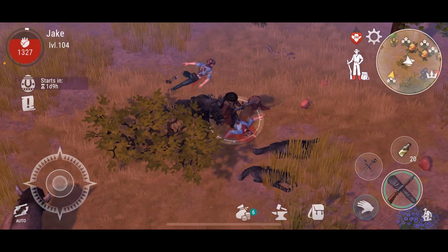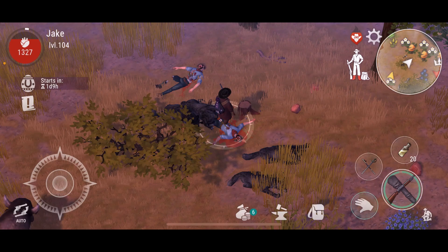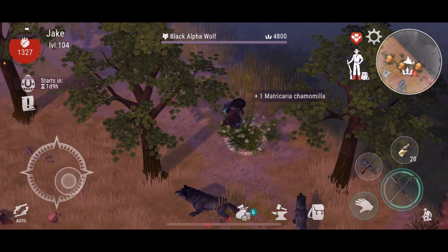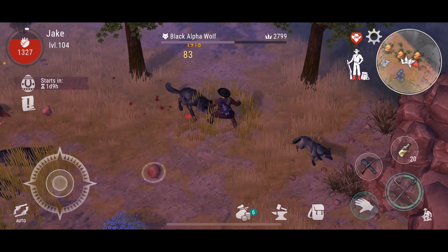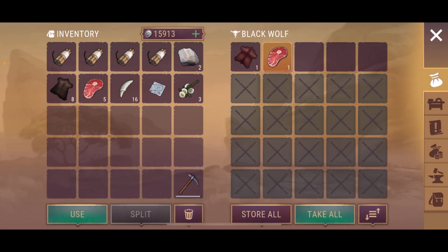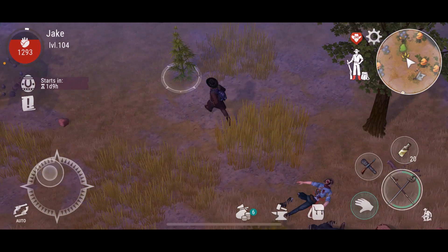Nice, we are definitely getting quite a number of perfect hide here. Let's get the Alpha Wolf again. This is our Black Wolf, so we're getting the Find Hunt for the Black Wolf. Let's keep going.